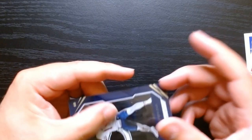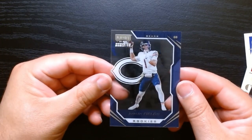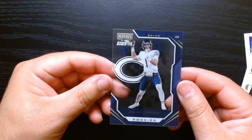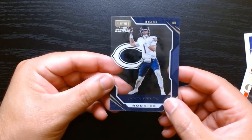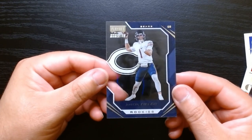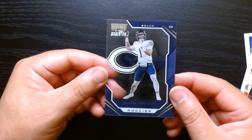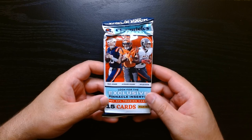Dionte Johnson, hey — and we got an acetate card, a Playoff Momentum of Justin Fields. Is this his rookie? Oh yeah, there it is — this is a pretty cool card. He's been playing alright there in Pittsburgh, so we'll take it. Second value pack, let's go!